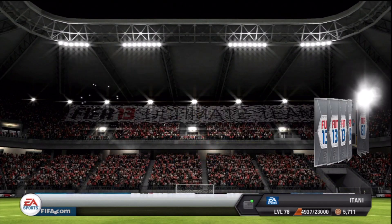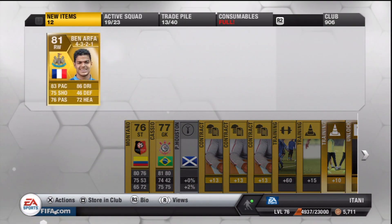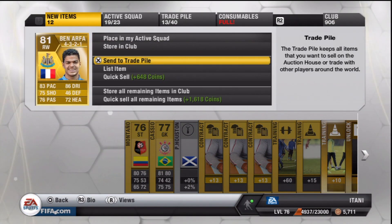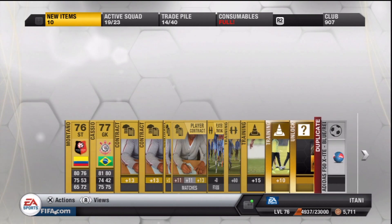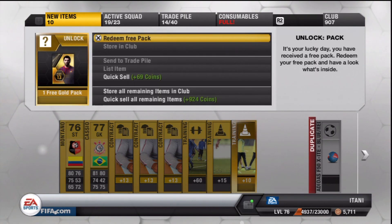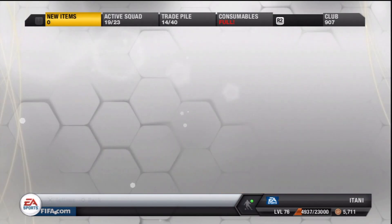We get Ben offer right there. I'm not sure how much he goes for, but decent pack. Four-three-two-one - good formation as well. And we get a free gold pack, I'll take that. We'll take the Scottish manager as well.